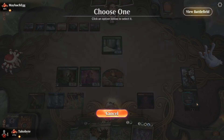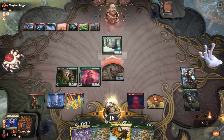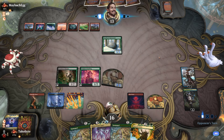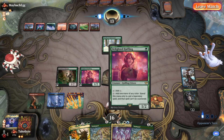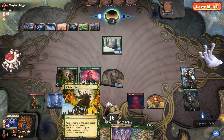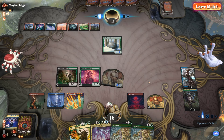For some reason I thought I could cast Natural Order because I had a Deathrite Shaman and a Delighted Halfling. What I hadn't realized was that Natural Order is not a Legendary spell — although it's giving you a Legendary — so I just had a brain fart and thought I could still cast it.